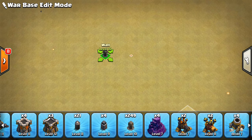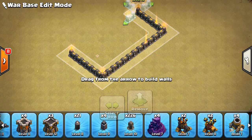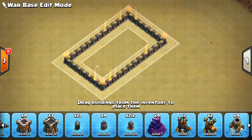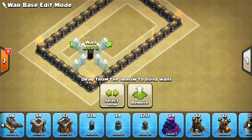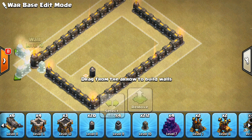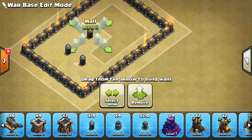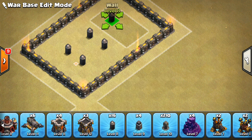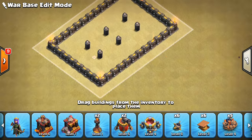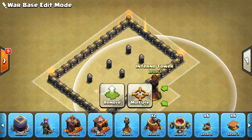Starting off with the dead zone, which will be in the middle of the base as it usually is. We'll go ahead and make it around this size — we can adjust it as needed — and we want to use these low-level walls to actually make it one wider. We want to use these low-level walls to kind of be the dead zone filler, because there's no point using the high-level walls — just a waste of them. So let's fill these in, and I think the size is pretty good. We'll put the Inferno Towers on either side of it, right like that. Yeah, that's a good place.